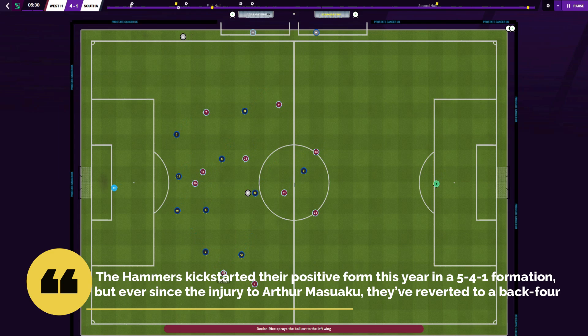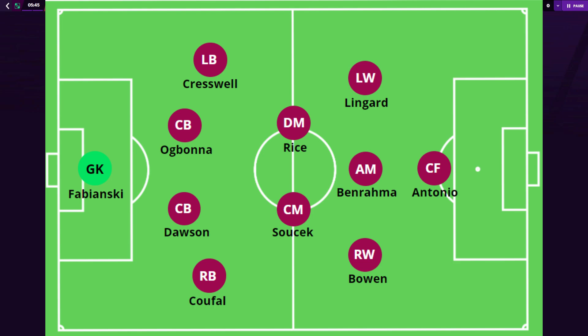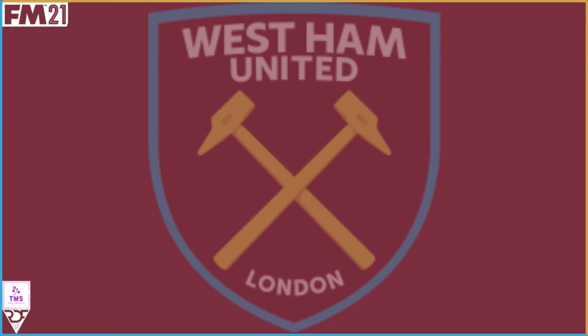The Hammers have kick-started their positive form this year in the 5-4-1 formation, but ever since the injury to the first team left back, they reverted to a back four and the 4-2-3-1 formation that they utilise most prominently under David Moyes. We will discuss the advantages of the 4-2-3-1 from the West Ham perspective and throughout this video, we will go in depth with the Football Manager 2021 David Moyes tactic that got me and West Ham into Champions League football.